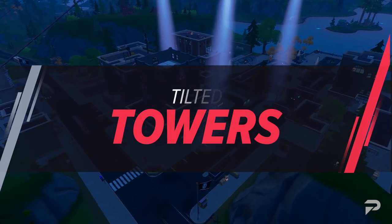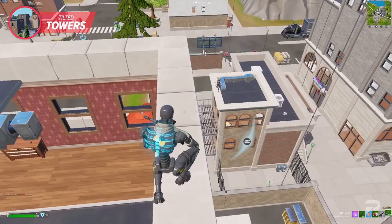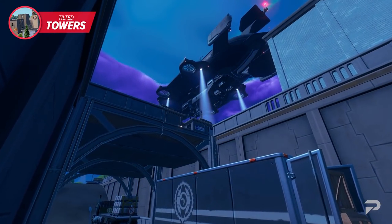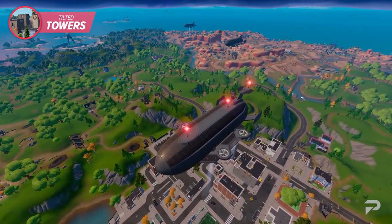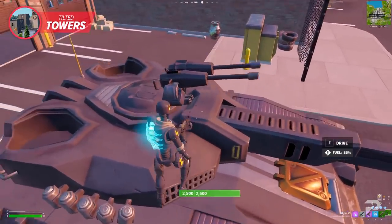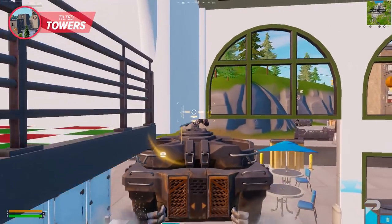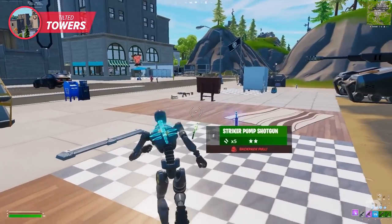Tilted Towers is also on the list. It has some of the best chest spawns on the map, and without building, it's a great place to get high ground and fire on enemies below. The blimp addition enhances what Tilted already offers. Being close to the center of the map means you won't always have to rush when the first storm circle reveals. Tilted also has plenty of vehicles, including the tank — like the Battle Bus, it bursts through walls and is perfect for clearing areas quickly and grabbing kills.